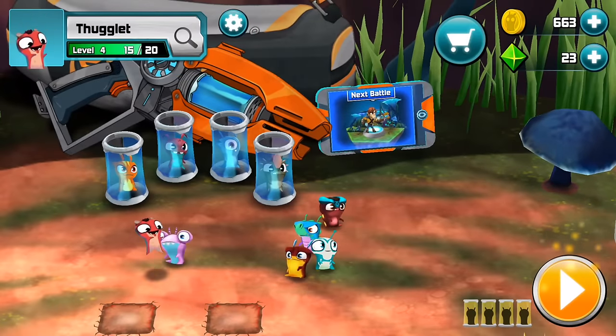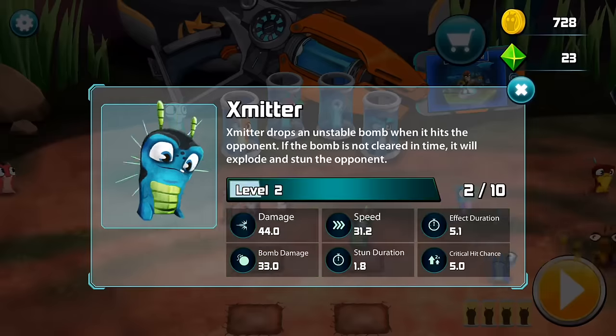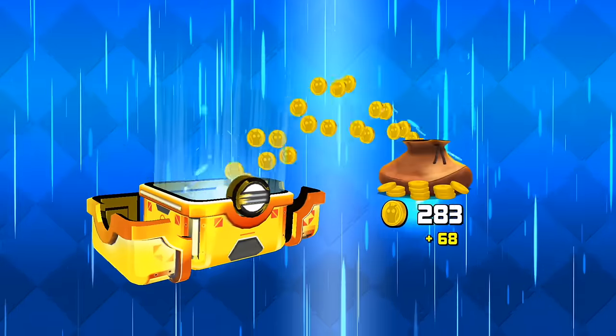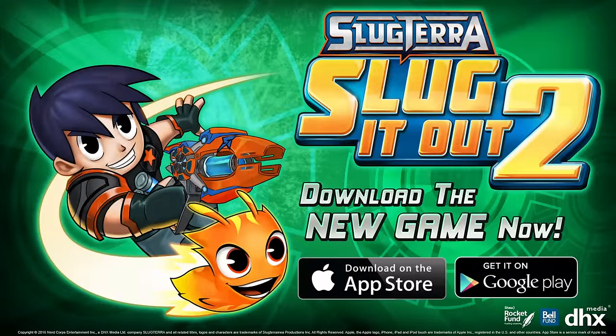And introducing the new Slug Hideout, where your slugs can play and interact with each other, and with you! Level up your slugs to unleash their power! And unlock chests to earn rare slugs, coins, and more! Download Slug It Out 2 now from the App Store and Google Play!